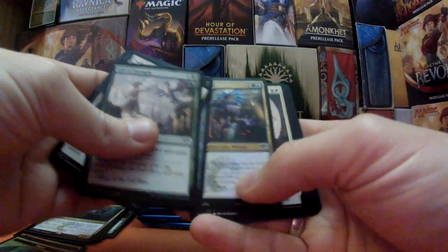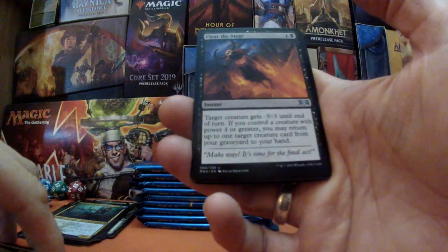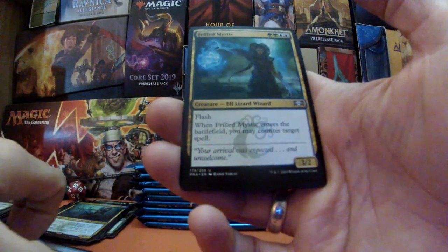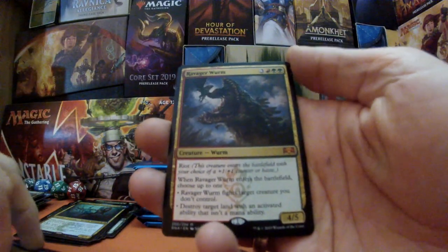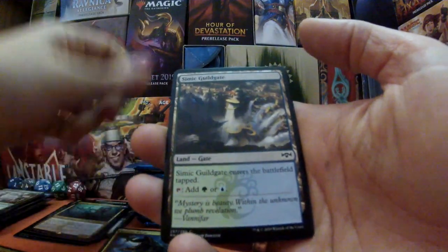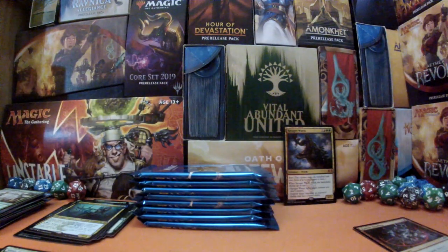A couple of the cards have definitely leaped up in price. We got Clear the Stage, Scapeshift, Thrilling Mystic — and the first mythic: Ravager Worm! Okay, that's not too bad. We've got a Simic guild gate and another ruse token. Mythic count is now at one — we'll pop the worm over there and see how many more we end up getting.